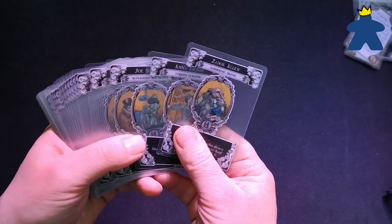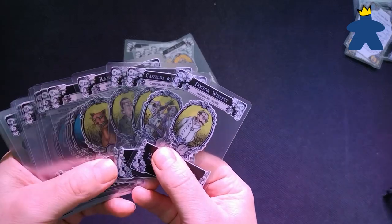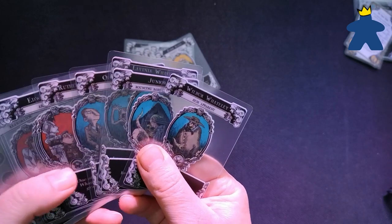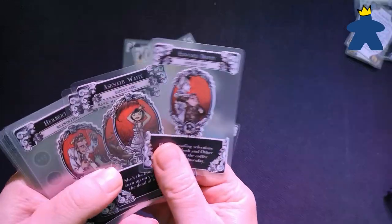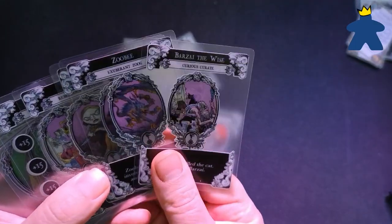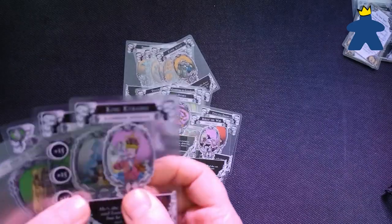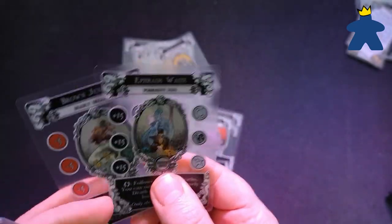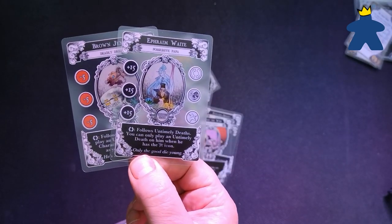Last so far is Cthulhu Gloom. I have this base game and the expansion Unpleasant Dreams. The base game has four families to pick from and the addition of story cards. The story cards are used as before but with different story icons which are Blank, Goblet, Horror, Investigation, Madness, Music, Romance and None. The expansion brings an extra family, uninvited guests and more general cards, some with a sheep story icon. This has a heavy reference to Cthulhu which is quite interesting, though I only have a vague knowledge on the subject so it's mostly lost on me.